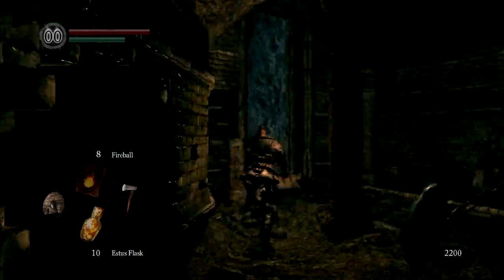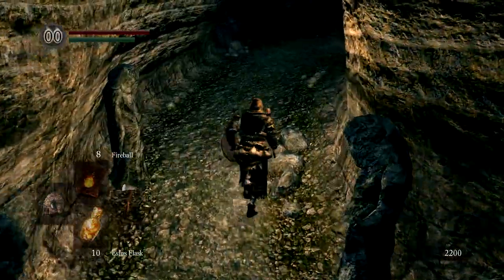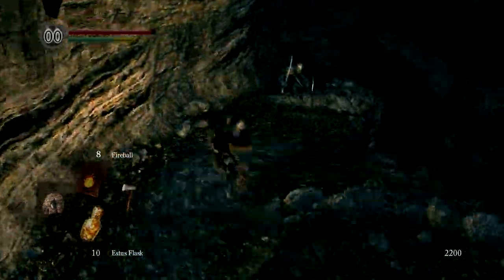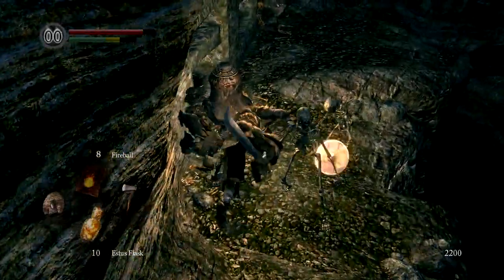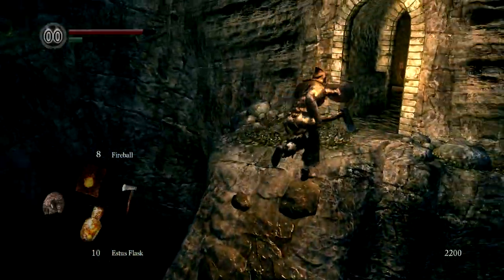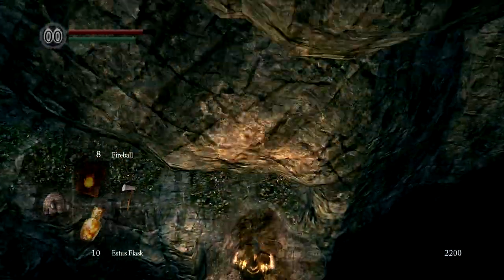Make sure to avoid the Necromancer's fire there. Now this is the tricky part — it'll all come down to how well you're able to dodge and also if you're lucky enough that the skeletons don't actually hit you. Once you avoid them, come up here and then you can jump down onto this ledge which brings you to the lower level of the Catacombs.